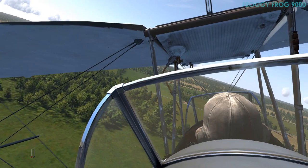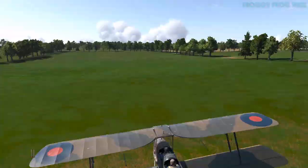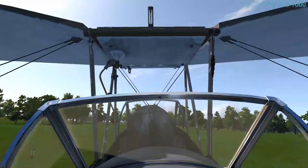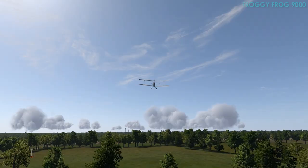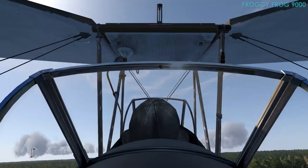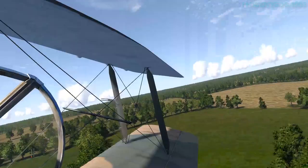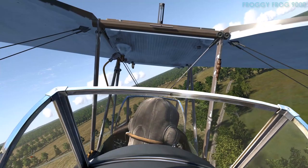It looks pretty small. I don't have any flaps on a plane like this, so I'm going to have to bleed off speed and then smooth her out. Let's try a sort of touch-and-go. You don't know how close that was — sheesh! So I did a touch-and-go in a field — that was pretty good. How about another one? Let's bleed off some of that speed.